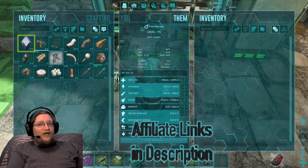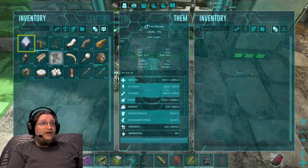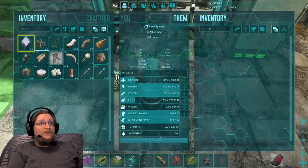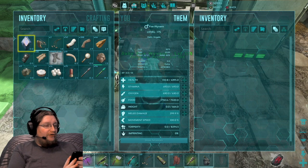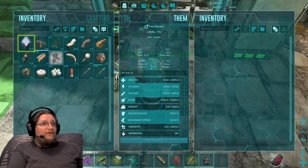You'll have better success with this on higher level wyverns, and I'm not sure you can actually do this on official servers — but on unofficial or your solo game, depending on your settings, this might be able to be done. The stat we're going to put into our calculator is the food stat.